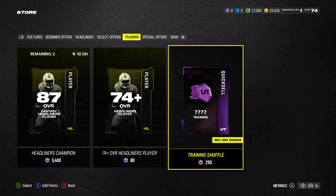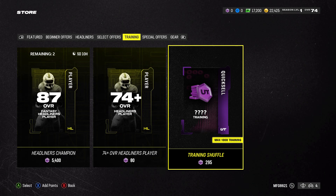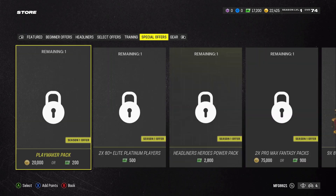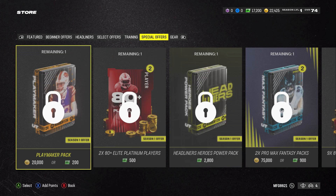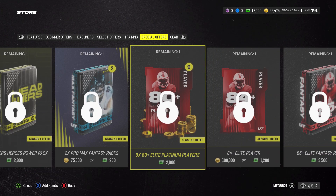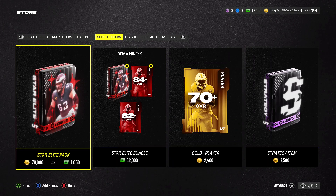Training shuffle — what the heck? So you spend 295 training and you get between 100 and 1,000 training back. Guess what you're going to get? You're going to get 100 training, like 1,000 times. Eventually, if you get super lucky, you'll get 150. You're just going to lose your training. I remember what EA did last year — they just took all my training.